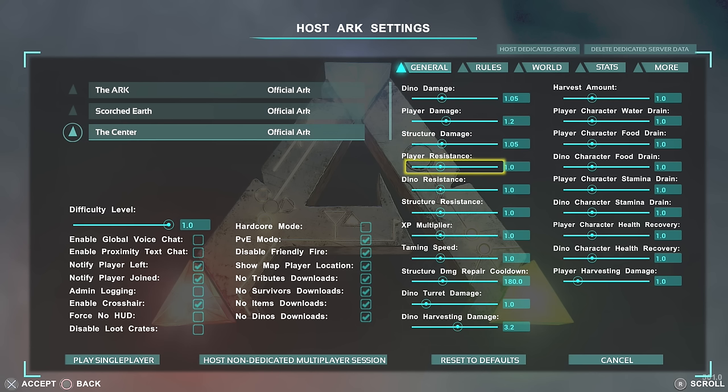Player resistance works the opposite way you'd expect — the higher you put it, the easier it is for your player to take damage. If you want your player to be god-like, put it all the way to the left and you won't take any damage at all. Same thing for dino resistance. Structure resistance applies to your bases and builds — the higher it is the more damage it can take; lower means it takes no damage, which is great for a friendly building server where you don't want to worry about repairing over time.